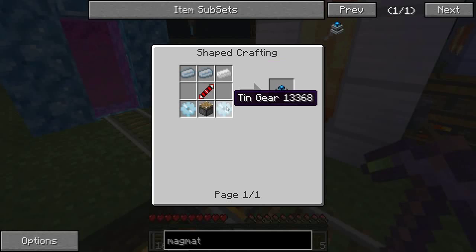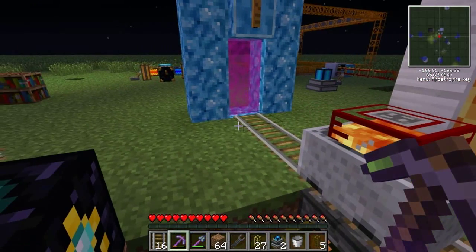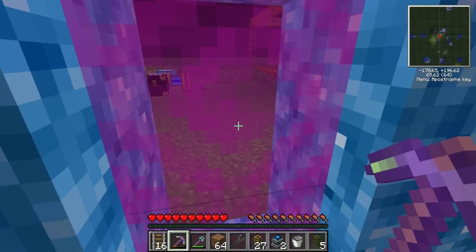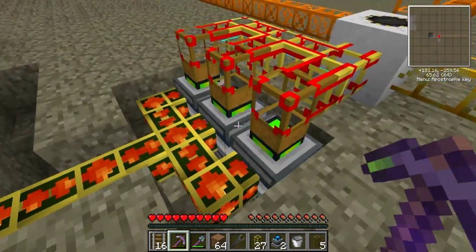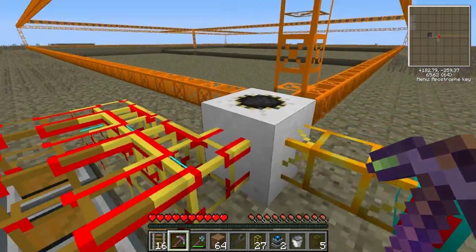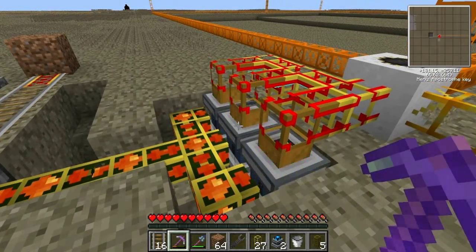The best thing about this engine is that it's cheap — it only takes 10 gears and one transmission coil, which is pretty cheap too. So as cheap as they are and as much as they generate, it's pretty awesome. Back in the mining world, the unloader feeds these engines and they're going to run forever, generating 4 MJ per tick even after the quarry finishes — they're never going to blow up, never overheat, never shut down.